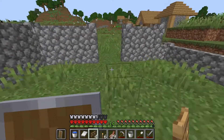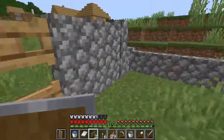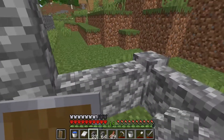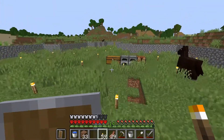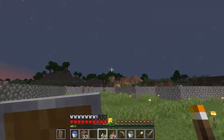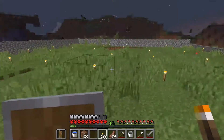Previously on Minecraft Hardcore: We've got ourselves four fence gates. It's going to look terrible and be really annoying to go through every time I leave, but I'm going to put it up here. Now we have two entrances and exits. We're back to putting up the wall and hopefully going to finish it up. It's not the prettiest thing in the world, but it'll do. We've got our place fully lit up. The village looks nice at night in the distance, and nothing's going to be spawning in here.